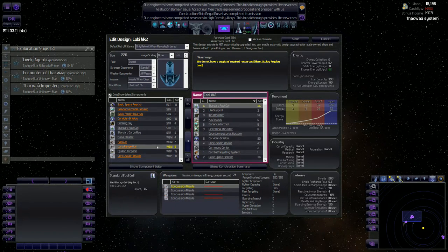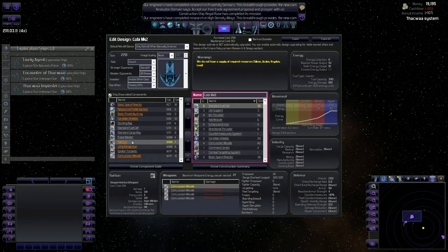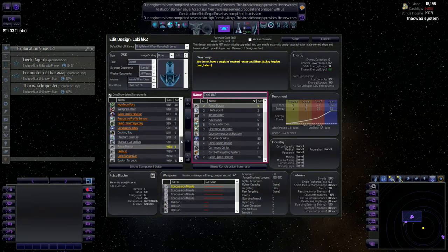Actually, take off the railguns and put some long range guns on - two long range guns. But that's even less firepower. Okay, I take it back again - four railguns gives us firepower 42. Two pulse blasters gives us firepower of 60. Okay, and that's where we're going to keep it.